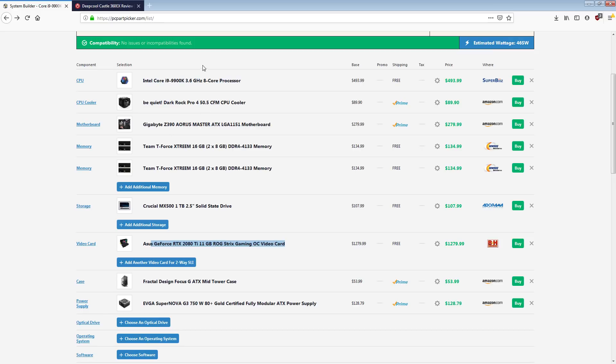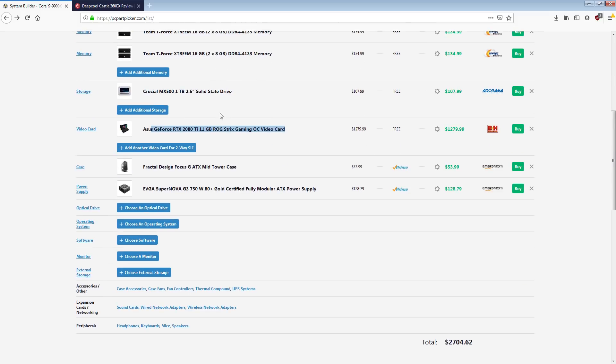The 9900K is quite excessive for gaming as well. And then we're going to stuff it into a $54 steel box because I have zero interest in paying large amounts of money for steel boxes. I know a lot of people are into their nice cases — I don't get it. It's a steel box. Why are you paying $200 for a steel box? I will never understand.